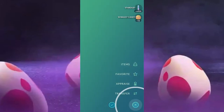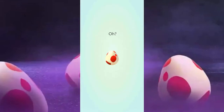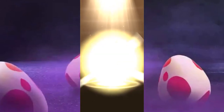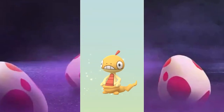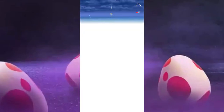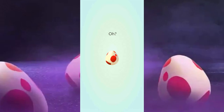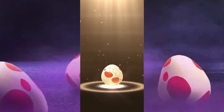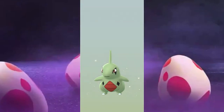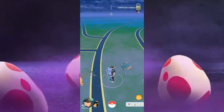Number four: Scraggy — actually a really good hatch. Pretty bad IVs though, I'll hang on to it as trade bait. So we've got two Absol, Scraggy, and Sandile — decent. Another Scraggy: 91 percent, again trade bait, not too bad. So now we've got two Scraggy, two Absol, and a Sandile going into egg six. Larvitar — pretty sure it's bad too. Yep. We want a Pancham!